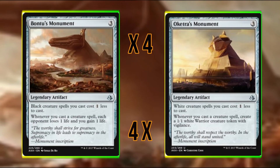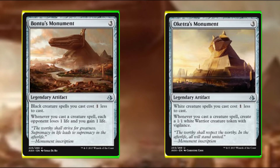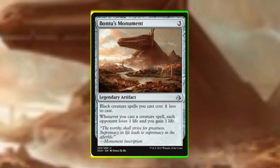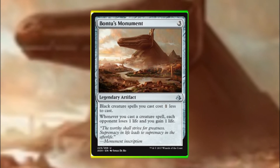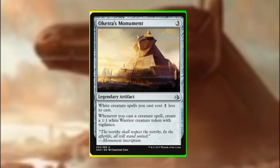For this deck we are using both Bontu's Monument and Oketra's Monument. I primarily like these for the discounting, making all our creatures cheaper. With Bontu's Monument we get incremental life gain — every time we cast a creature we drain for one and gain one. Oketra's Monument is going to give us much-needed chump blockers to deal with the early aggressive game.